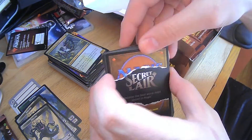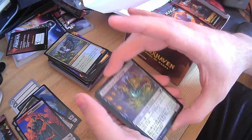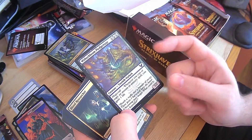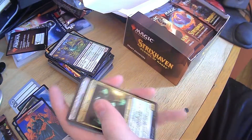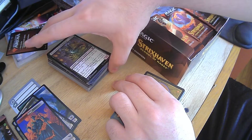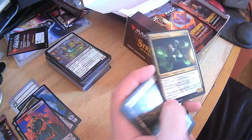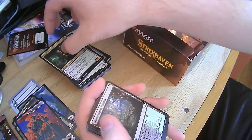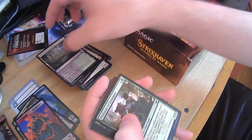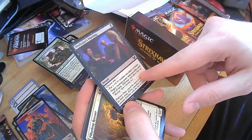That's probably a token — it's that 3-2 spirit. Witherbloom Pledgemage — cast or copy instant or sorcery, you gain a life. Blood Researcher — when you gain life, it gets a plus 1, plus 1 counter. If you have any kind of mana ramp in there with a green deck, you could get that out pretty soon. These two cards pair together — that's just horrible. Witherbloom Campus — green and black. Professor Zumancy — I believe we've already looked at him. Professor's Warning — we saw that one earlier. Pillardrop Rescuer.